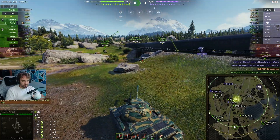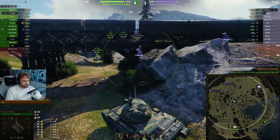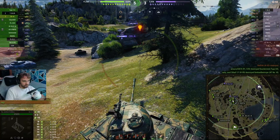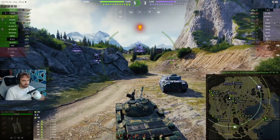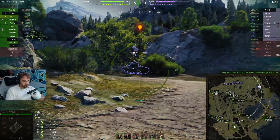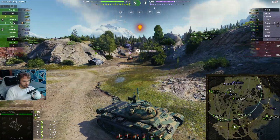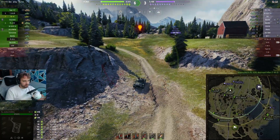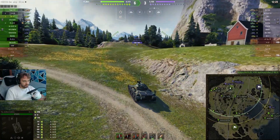This tank has really good pen for its standard rounds — I think it's 138, which for a light tank is pretty good. We've blocked a shot here. Our guys haven't moved on the flank and haven't caught anybody yet. We've got another one. I thought that would be a kill — now it's going to come back to haunt me not getting that kill. But we're up to two kills and 800 damage already.